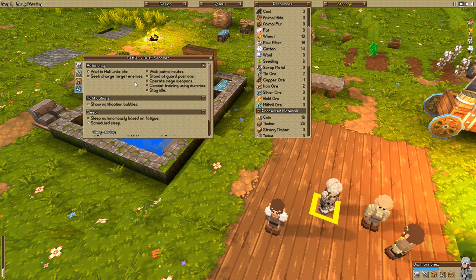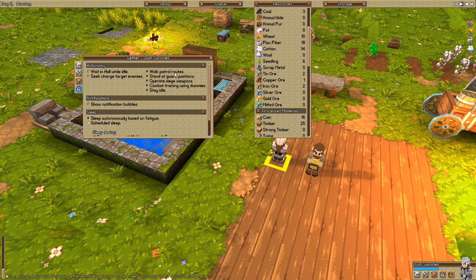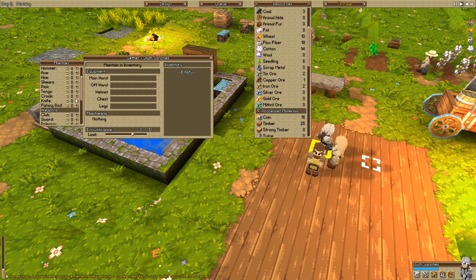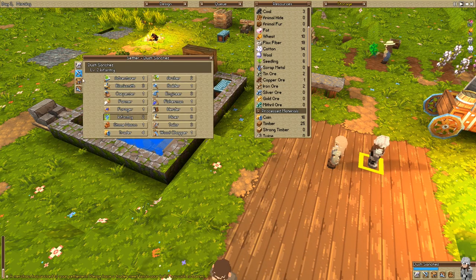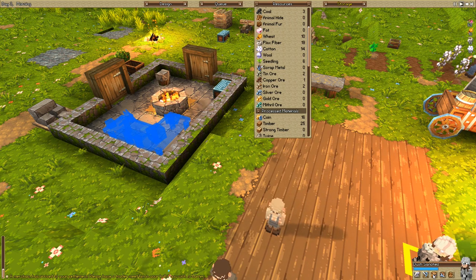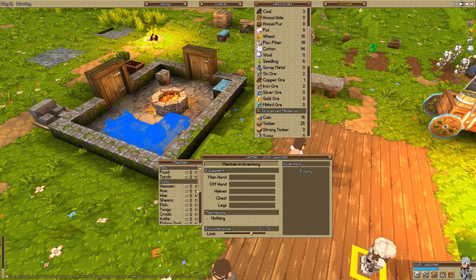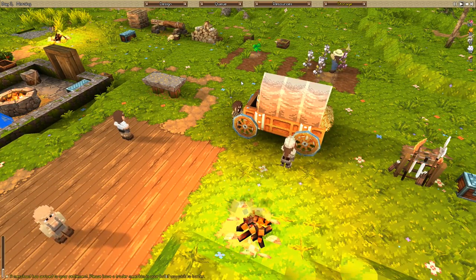If I turned you into that — seek charge at target enemies, combat training using dummies. We don't have a dummy yet. But seek charge target enemies, this seems good. And then I want to maintain in your inventory... let me click on this. I want you to maintain in your inventory a club if you can. And then let's go hunting.